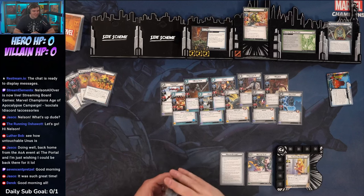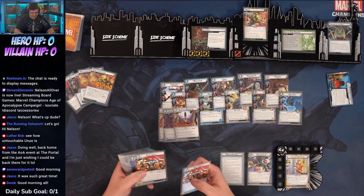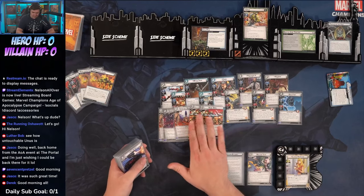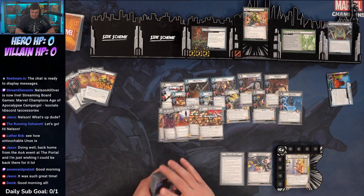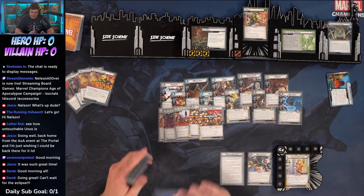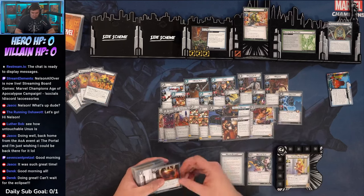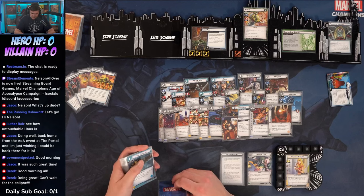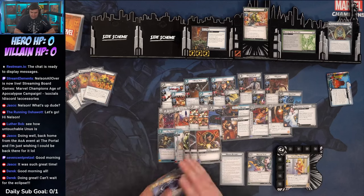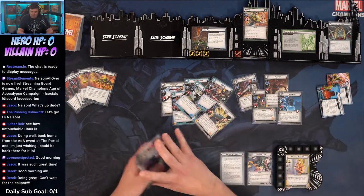We've got three copies of Spiritual Meditation, two copies of Basic Spell — though we may cut those since we're at 42 cards. We also have the X-Jet, Build Support, Call for Backup, Sorcerer Supreme, Blood Gym, Super Power Training, Triskelion, Mission Leader, and our doubles. The idea is to play a lot of allies very inexpensively from the top of our deck.